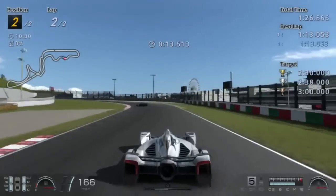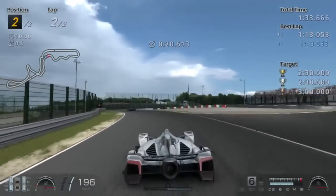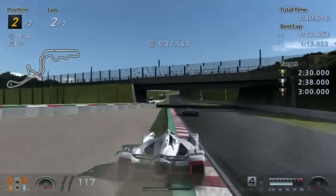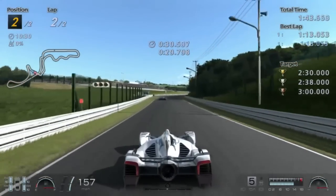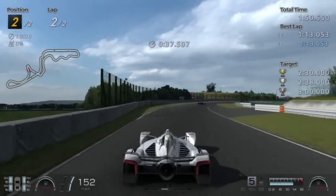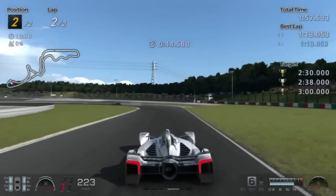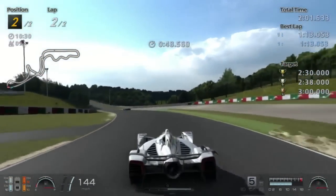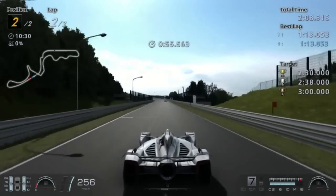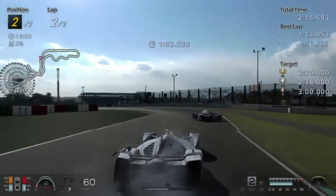Not even gonna get to pass Vettel this time — I don't care, don't need to. Oh fuck me, okay we're good — that was really close, I almost spun the car there. Yeah, this is easy as fuck. Vettel just lighting up the tires more so than me. 130R. Fucking chicane — almost rammed into the back of Vettel.